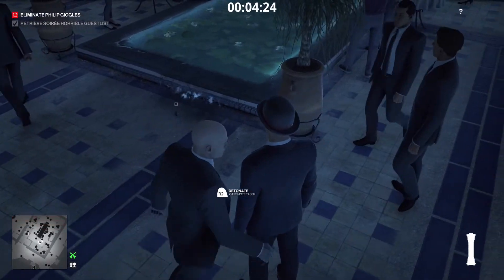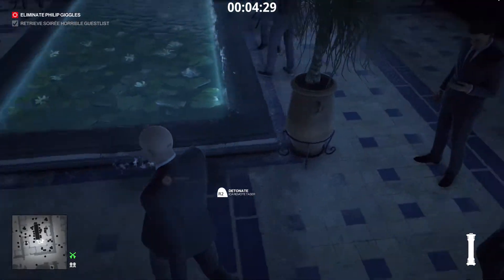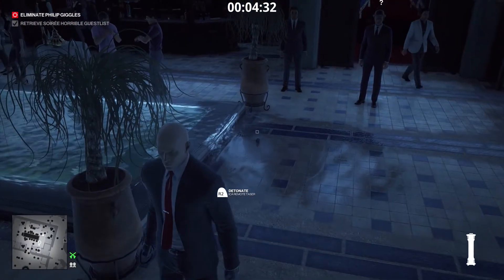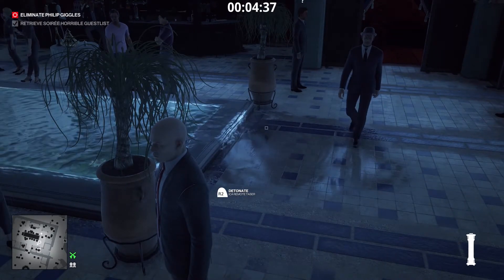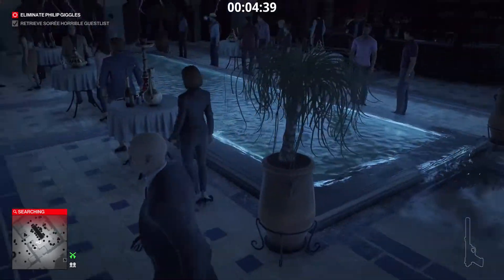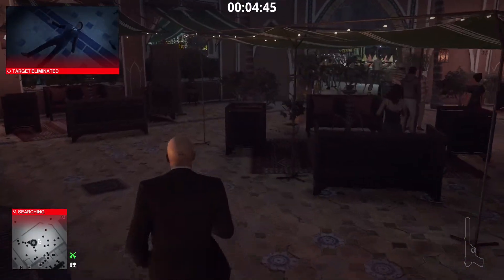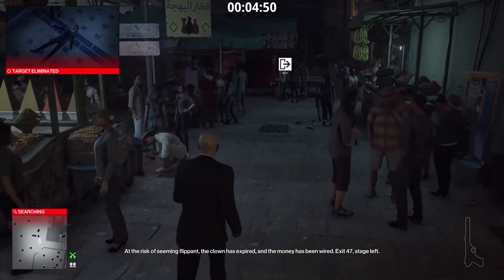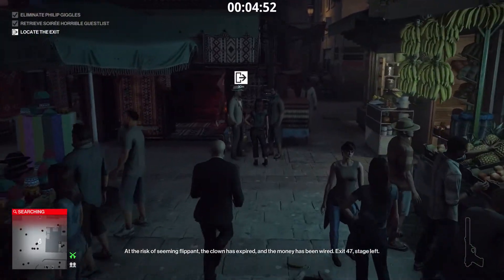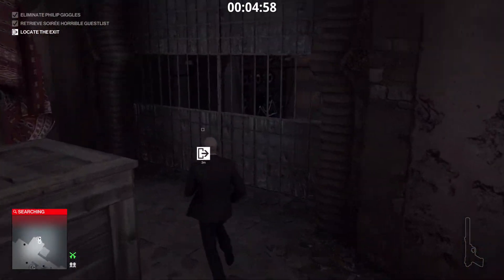Now we're going to keep bumping into the target to keep him away from the other guards that are leaving. We should be good. And as soon as he comes over here in this puddle, we're just going to zap him. So we're just going to move to this exit over here, and for the sake of time we're going to wait just one second until it gets to five minutes. And that's it.